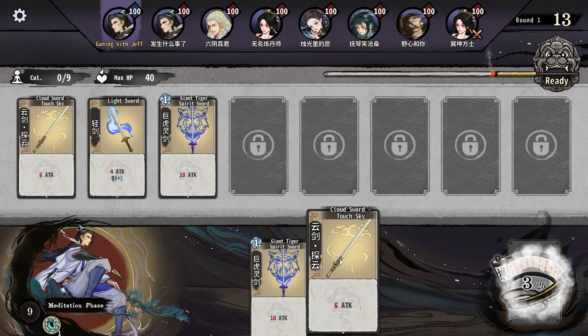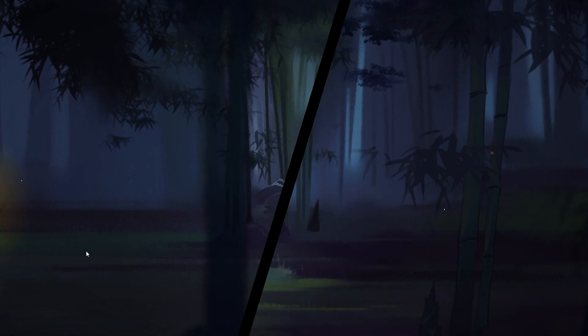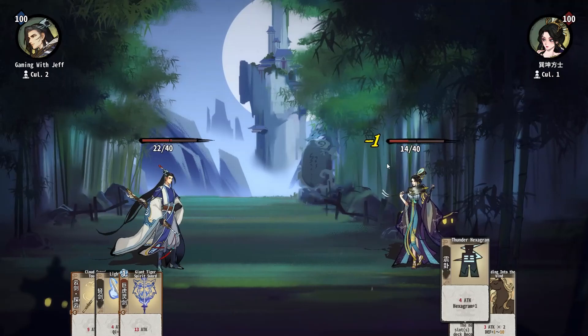It's an auto-battler, so you do upgrades. Then there's the cultivation part of the game — you upgrade into like five tiers of cards. You'll see that my deck's gonna play itself against this opponent. The combat is kind of Slay the Spire-y, and there's attack, armor, and debuffs and whatnot.